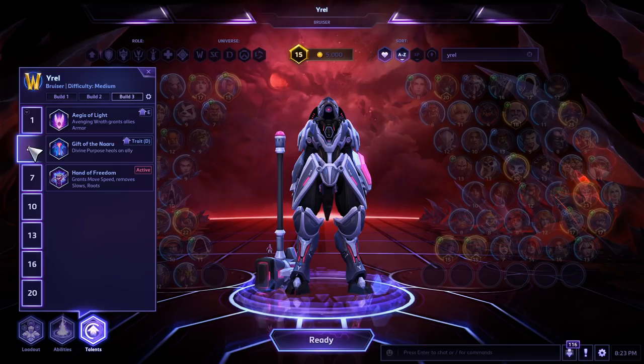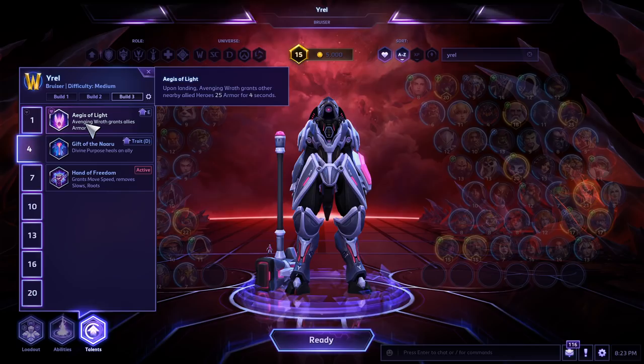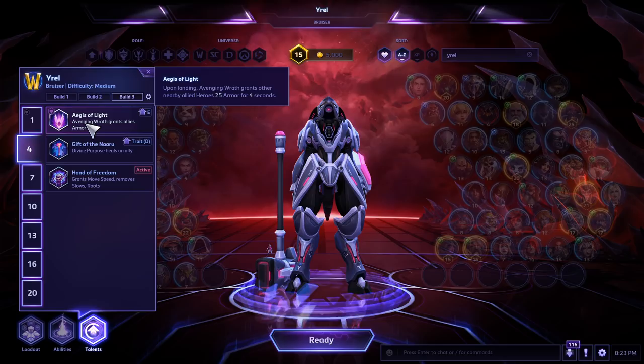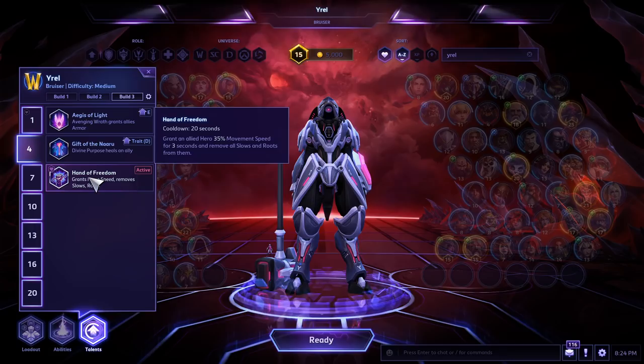Level four — what are we taking and why? With this build, you're going to want to be jumping on the backline, so Aegis of Light lost a lot of value. With the old build, jumping on your team was fine because you had Divine Seed at level seven where your whole goal was to jump on your team and give them armor. But since they removed armor stacking, it's not as good anymore. With this new build, you can just jump on the backline and do a ton of damage, so Hand of Freedom is definitely the best pick here.